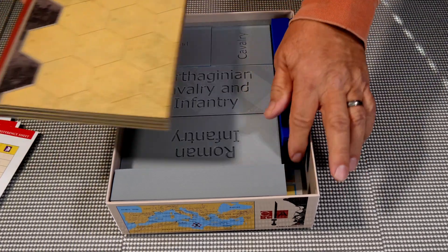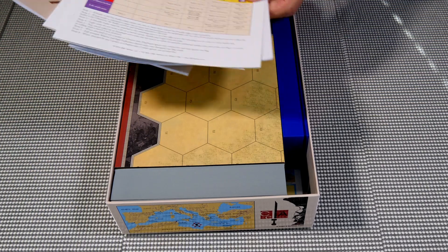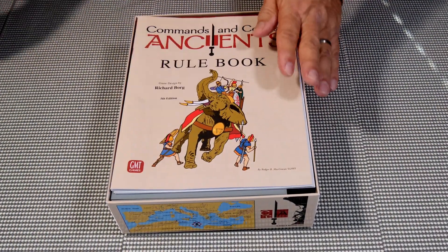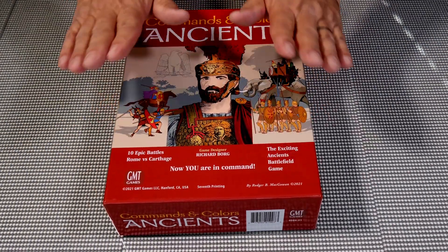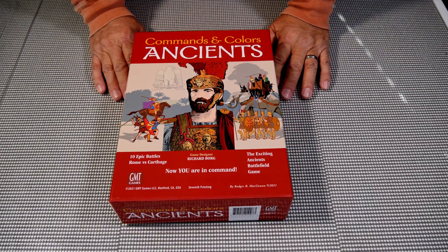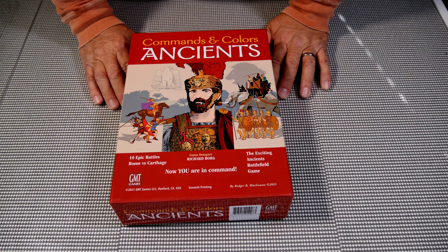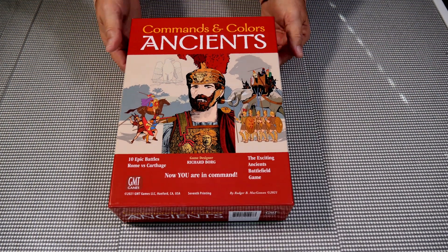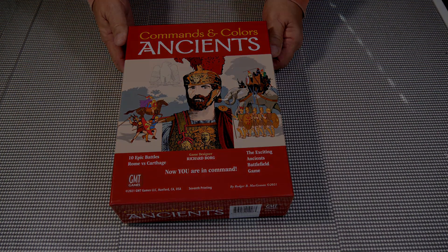There's some extra room where you can put whatever else you need. All of this fits in the box - I measured everything so it fits nice and flat, and when you close the box everything is there. So that was my box opening and modification of Commands & Colors: Ancients, a game by Richard Borg put out by GMT. If you don't have this game, it's definitely well worth getting - a lot of fun. Thanks for watching.